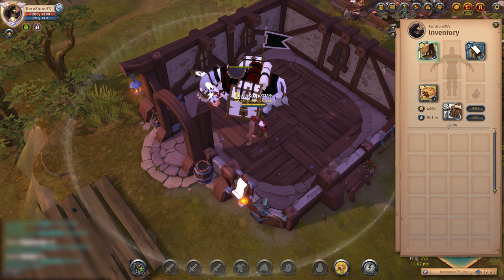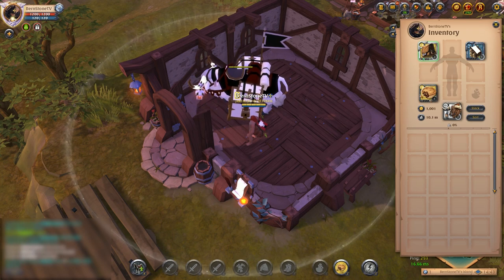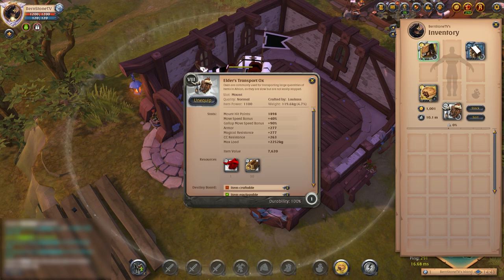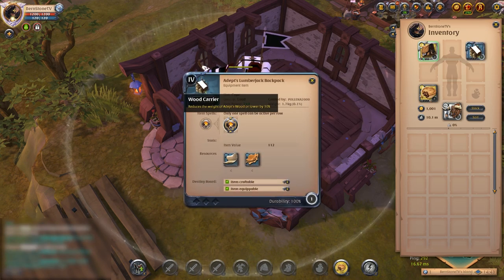When transferring a lot of raw materials, there are three things you need to do to increase your efficiency per travel. First, get a transport mount — I'm using a Tier 4 transport ox, but any transport mount you have will work. Second, since we are transferring Rough Logs, buy a Tier 4 lumberjack backpack.